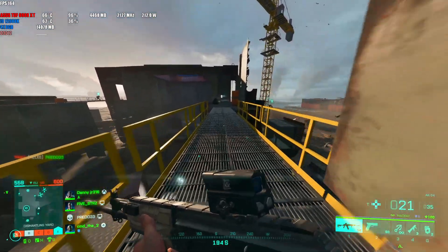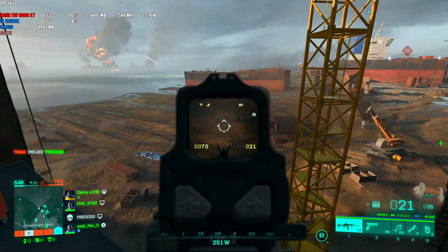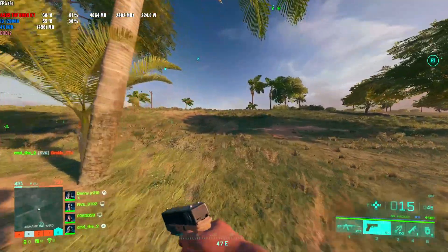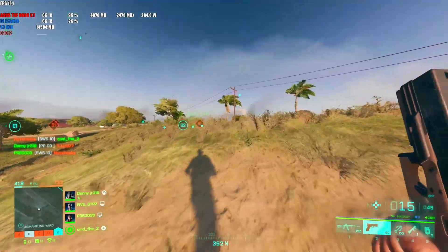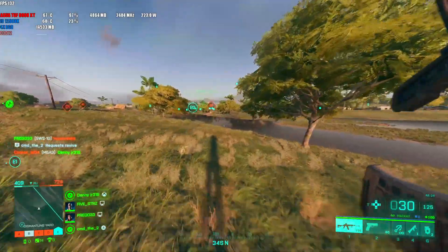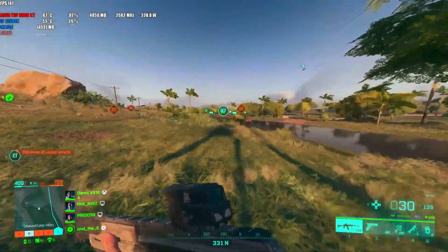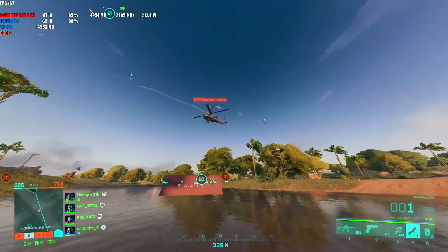My average when running through the map with my default settings is about 180 for my lows. I remember when I was happy to get 167 as my average — now 180 is my floor. When I go into downtown, my 1% lows are like 160 and my 0.1% lows are around 140. Before, my averages were in the 160 range with lows down to 120-130 on the 0.1%, and my highs were only around 210-215 FPS.